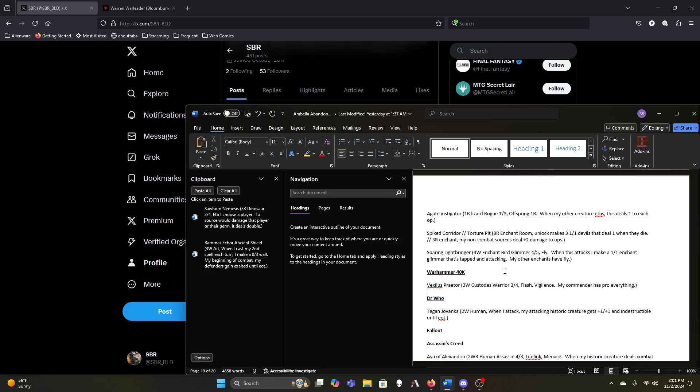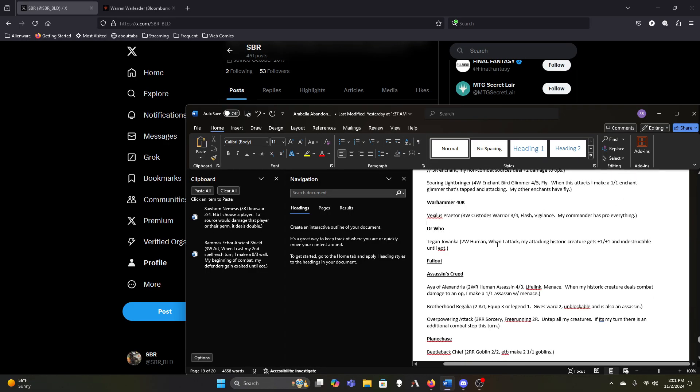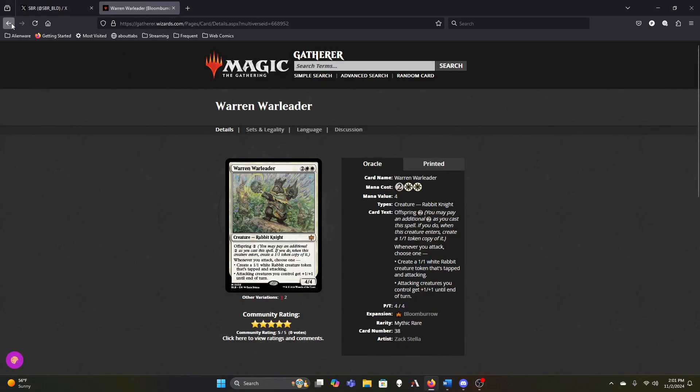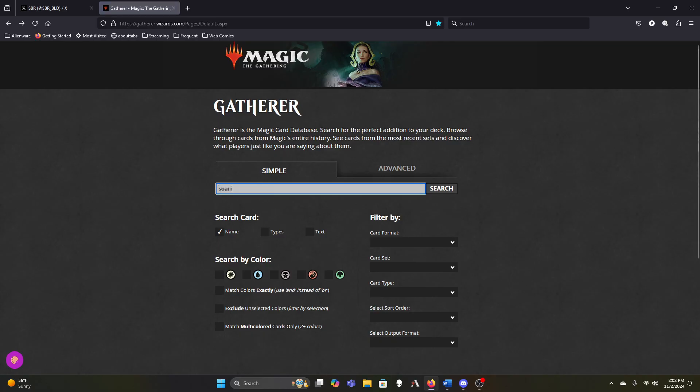Sorry Digs, I didn't mean to miss your entrance to the chat — I was very distracted going through this list. Vexellius Praetor is another one we skipped over. Soaring Lightbringer — do I want this as a five-mana four-five where when I attack I make a one-one that's tapped and attacking, and because the one-one is an enchantment it has flying? That's very much like Razorkin, so we probably don't need that.